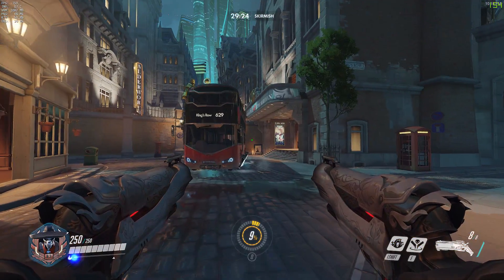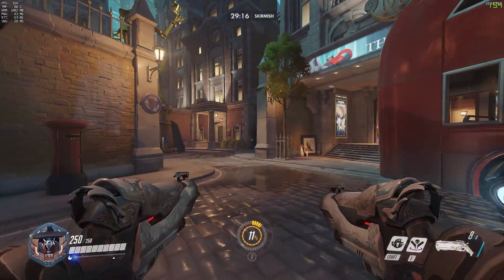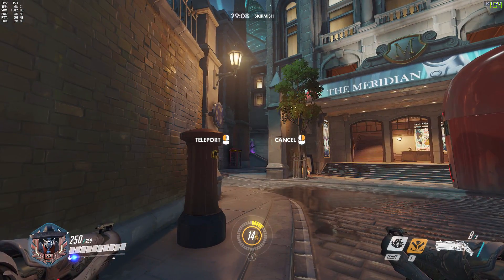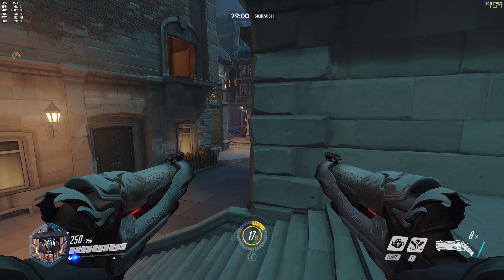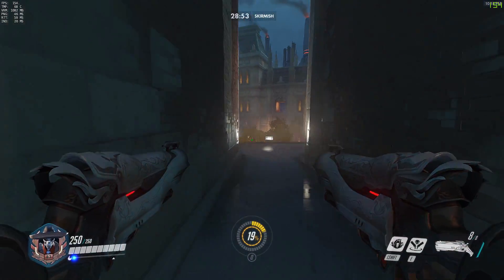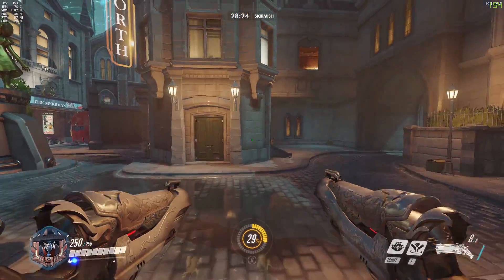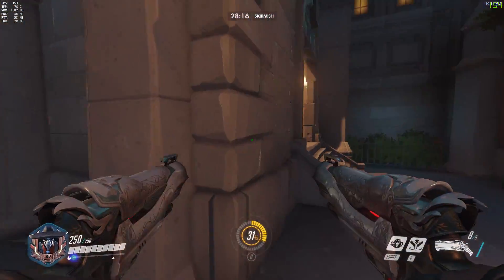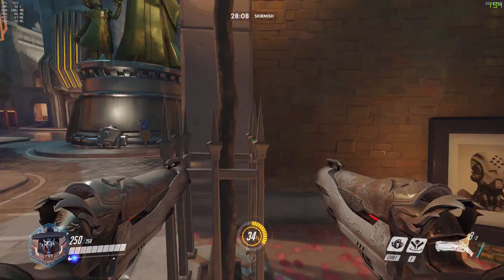Moving over to King's Row — a payload hybrid map — there are some decent Reaper Shadow Step positions. Using the same choke idea, stand off to one side and Shadow Step across to the staircase. With correct positioning, ending up right next to the far wall, the defenders shouldn't see you — ideally they should be further onto the point. From this position you can jump straight down onto the point to cause havoc. Additionally, you can take the house behind and come out through that entrance, really pushing defenders back — which is essentially Reaper's job: put on pressure, make them feel uneasy so they don't concentrate all firepower on that big choke.